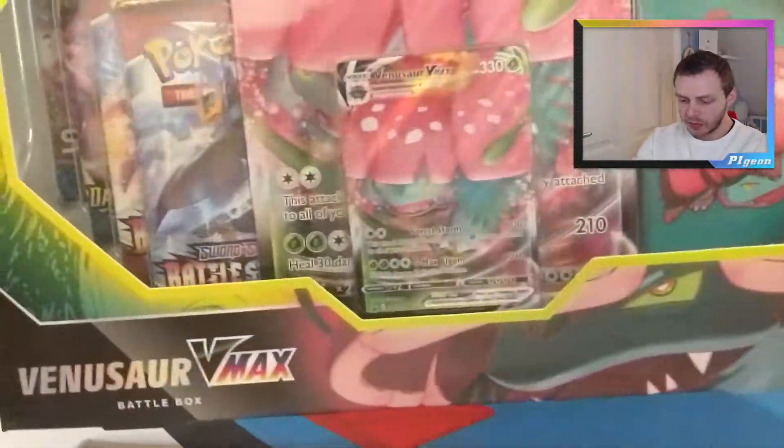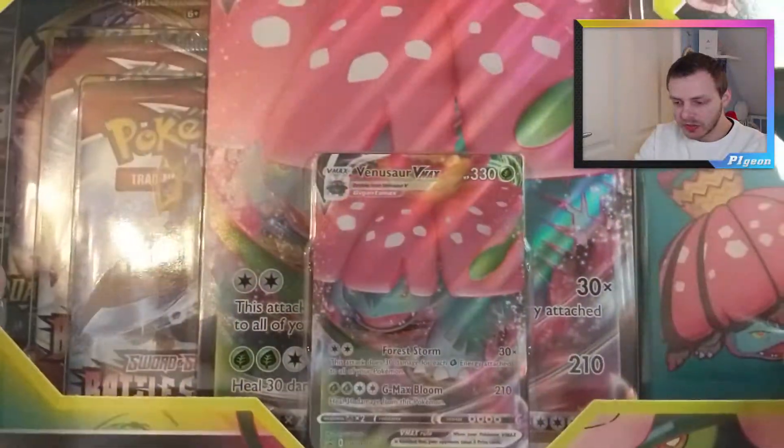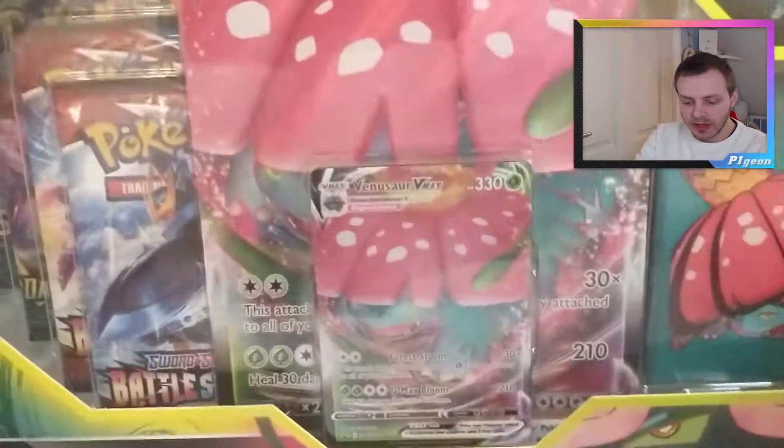Here's a look at the Venusaur box. Obviously I can't get it all in the shot, but it's the same as the Blastoise box — you get the promo card, the jumbo promo, the sleeves, and then four packs. So let's crack it open.